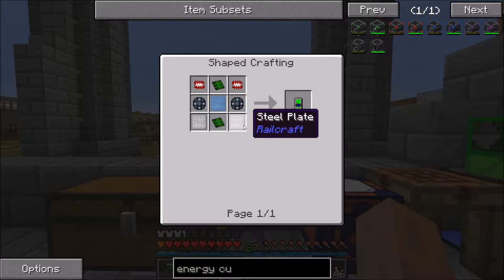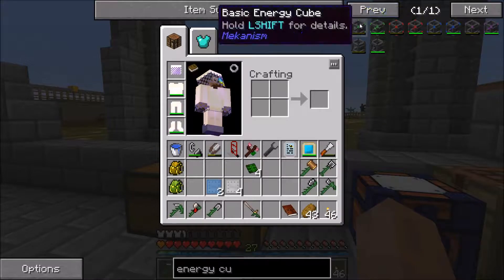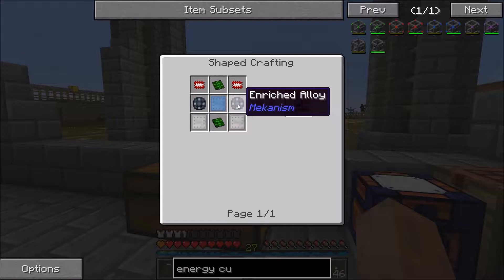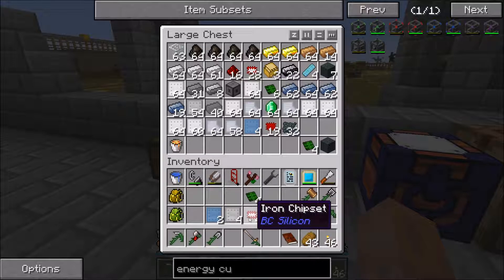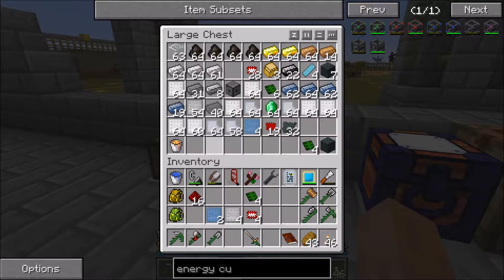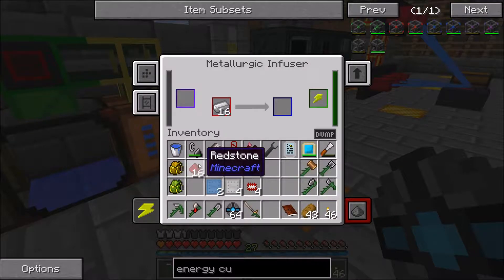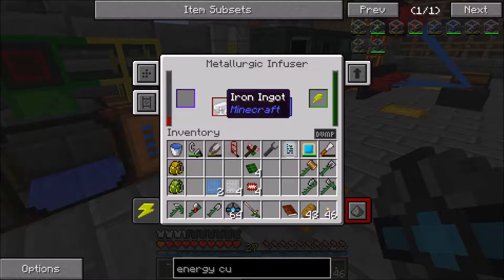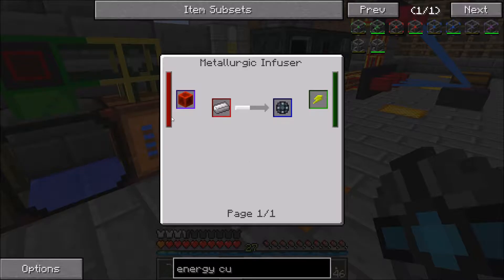So what do we need? Four steel plates, two cobalt plates. Ooh, running out. Four cobalt plates — two cobalt plates, four steel plates. Two of the enriched, or four enriched — four iron. We don't have any of those. Some of those, this, and some of those — because we dumped it all in there. It's just diamonds, so who cares? Just that and that. I don't remember how much these things take each.